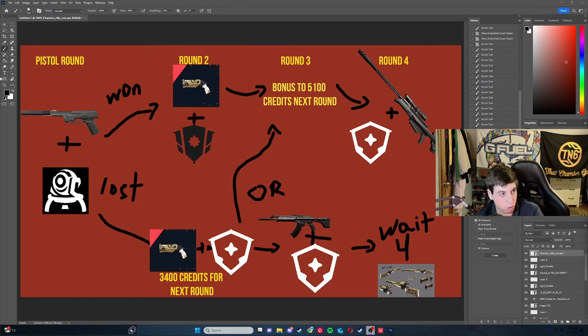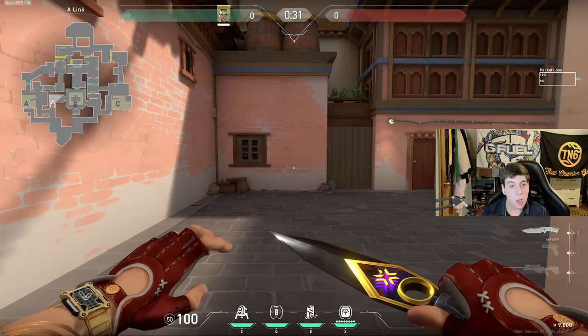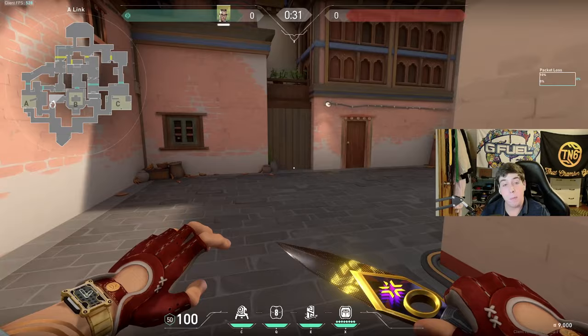Playing with the rifle - if you die here and lose this, you go up to here. Otherwise you're going to wait for the Operator to start, cycling with your ult and just farming by going for as many orbs as possible. If you end up losing the Operator here, you just want to cycle back and bonus to 5,100 credits. If you have the ability to buy a Shorty, a Shorty can go here.